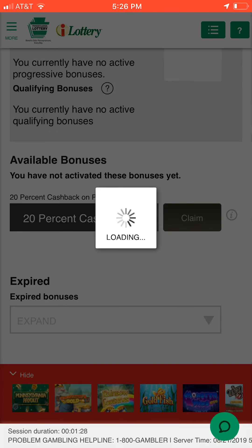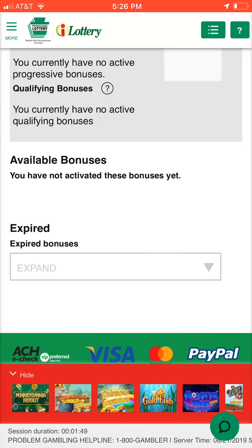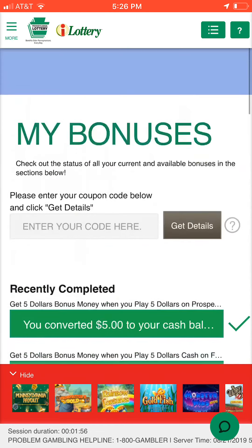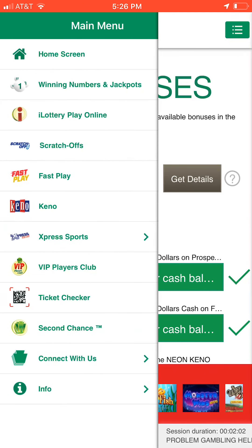So claiming this $20 is going to give us back $20 - up to a hundred dollars if you're playing... actually, up to five hundred dollars if you play that much. Your claim was successful. So up to five hundred dollars if you play that amount, and then you're good to go.